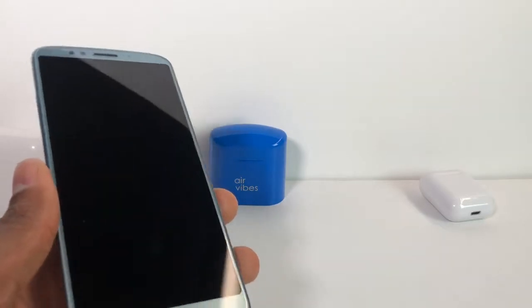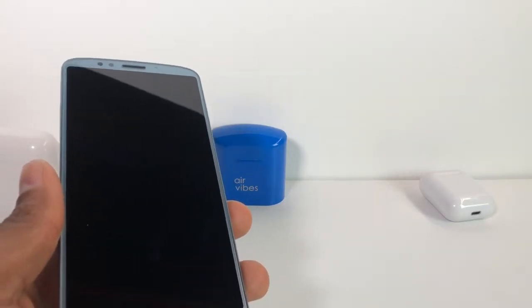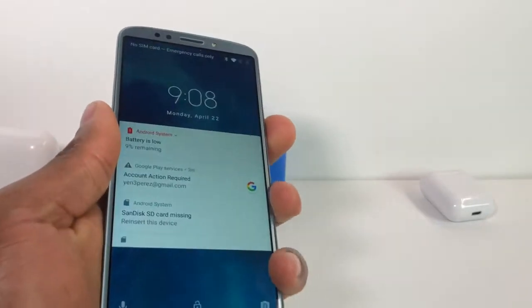Hi guys, I'm gonna show you what to do if your phone says no SIM card or is losing the signal without any reason. The first thing you have to do is turn off your phone.